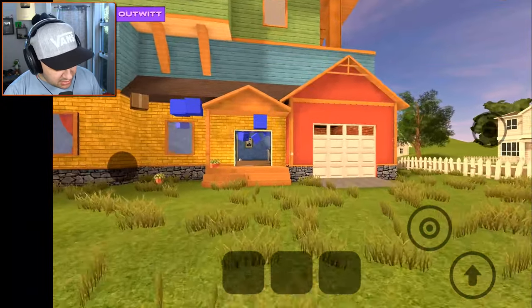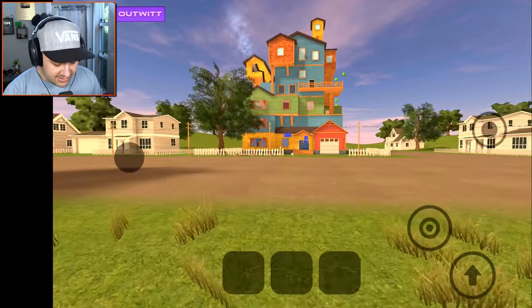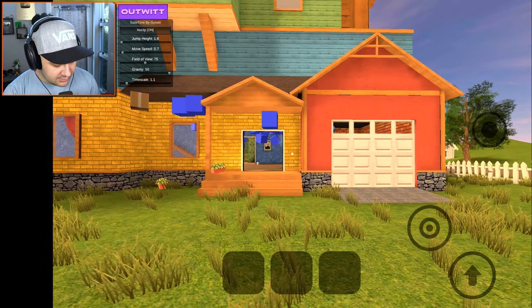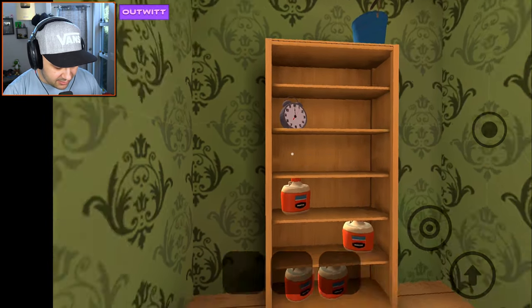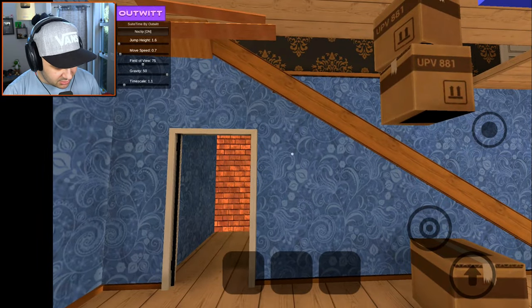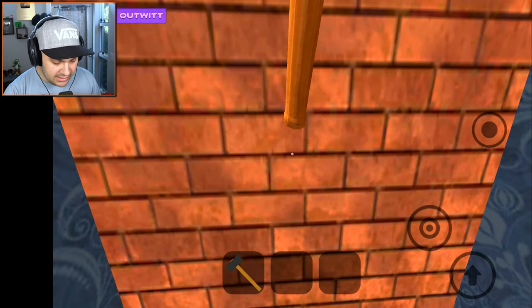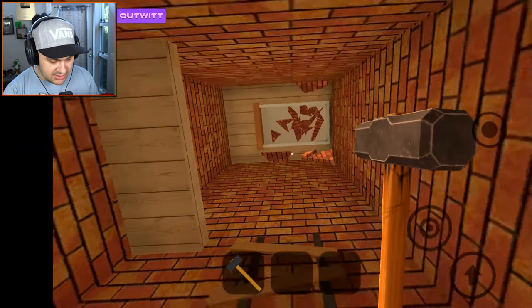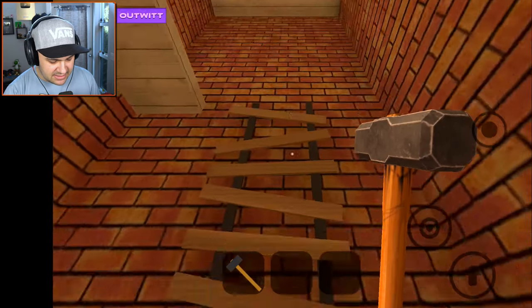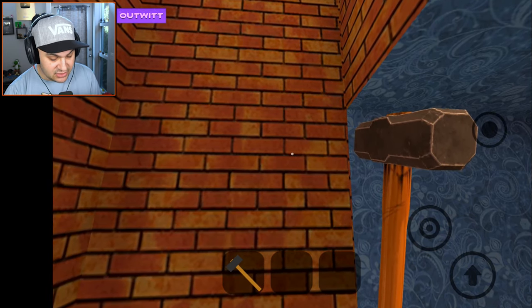There's Stan, just waiting for us. Let me turn no clip on, clip through here, turn no clip back off, equip the hammer. We can break the bricks! But then it takes you to a room that actually leads you up — which is really strange. We were expecting to go into his basement, so that's what we're going to do. We're going to use no clip to hack into Stan's basement and see if there's anything down there.